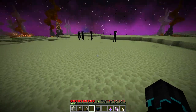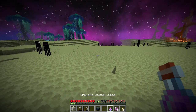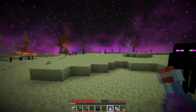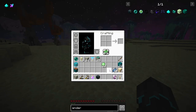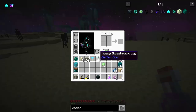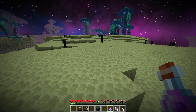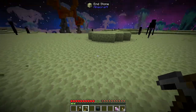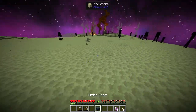This is pretty much where I wanted to put the farm. We have a pretty open area and there are so many endermen — we could just look at them and they will come raging towards us. I'm going to drink this umbrella cluster juice real quick. That's really good actually! Unfortunately it does consume the glass bottle as well, which the main artist for the mod told me is a bug currently, but even so that's not bad food.